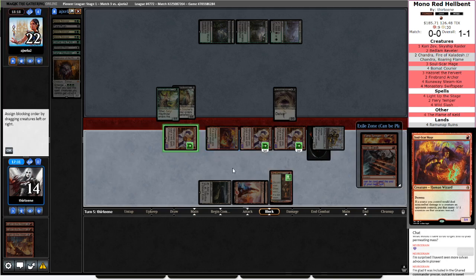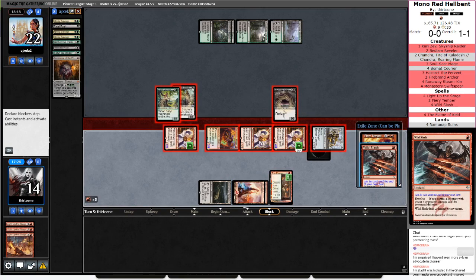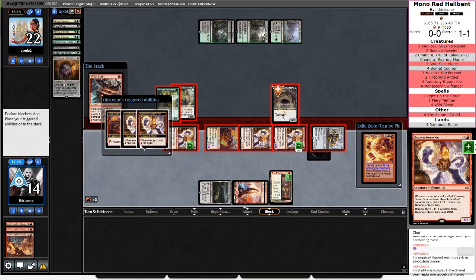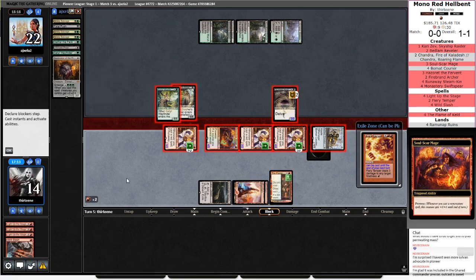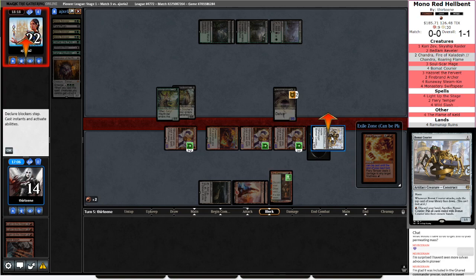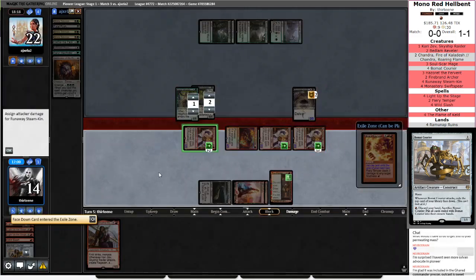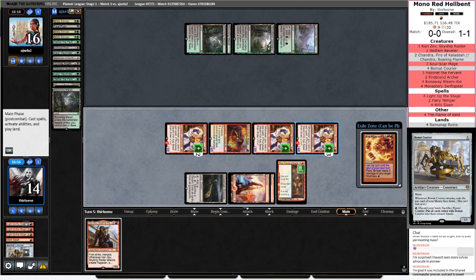So it's hit them for seven or kill all their creatures — I'm fine with that. I need to shrink this. This Runaway Steamkin won't have any problems killing a 3-3. Those don't die. Do I want to pop Bowmat? I probably want to pop Bowmat. For Kari Zev? That was slightly awkward. That's fine though. If I remove counters off this, it will die. So that means I'm not casting Kari Zev right now, and it also means I'm not casting the Fiery Temper.